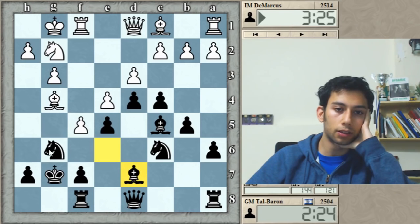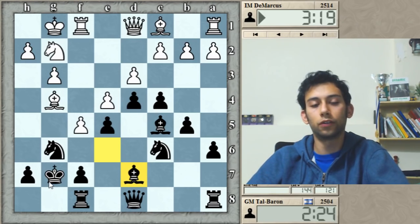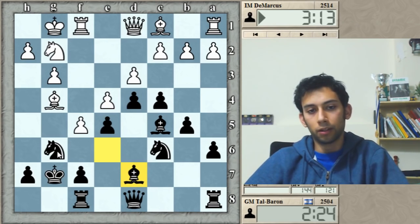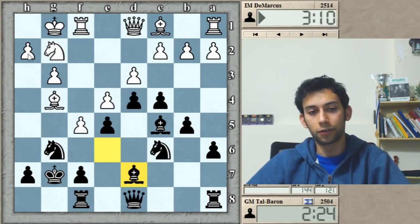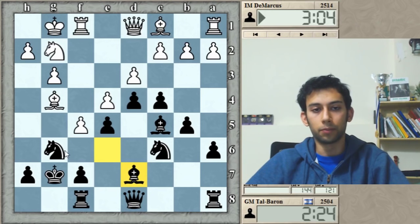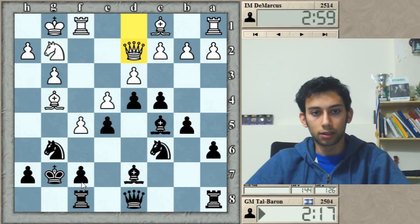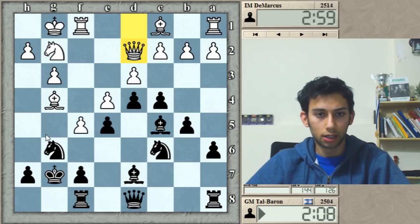My intuition is leaning towards fxg. Now my opponent has to decide whether to continue with the attack — something like Qd2 followed by Qh6 trying to mate me — or to take back the piece and kind of bail out without any advantage. He goes Qd2, going for the attack, running Qh6 check followed by f6, which might be dangerous for me.